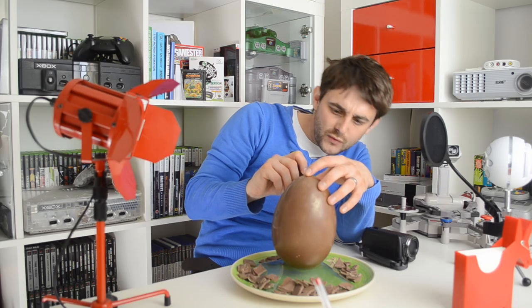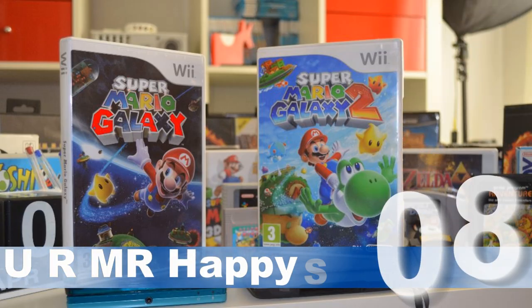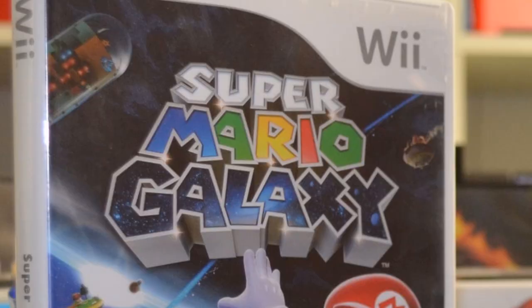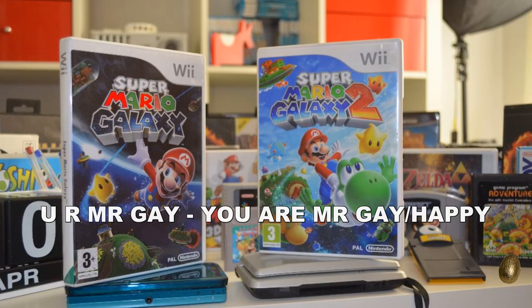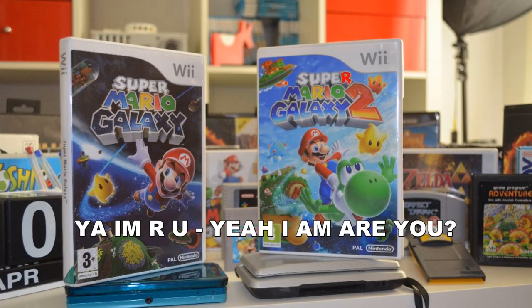Here are two video game cases having a conversation: 'You are Mr. Gay.' 'Yeah, I am. Are you?' This conversation came about when it was discovered that Super Mario Galaxy's box art contained stars next to various letters that read, once deciphered, 'You are Mr. Gay' or 'Mr. Happy.' Upon the sequel, it's not so obvious until the message is read backwards, this time returning to the conversation: 'Yeah, I am. Are you?'